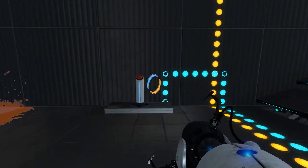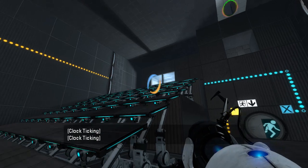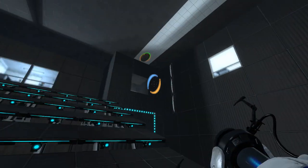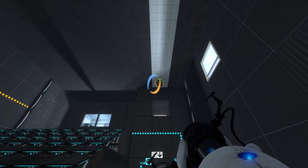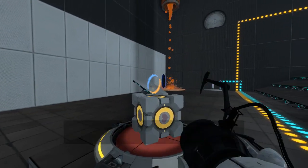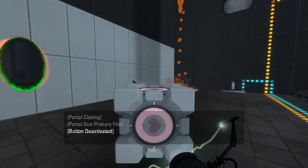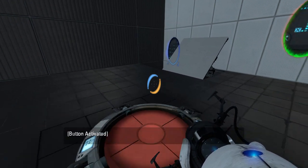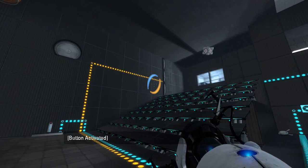And then, without further ado... I need to put the cube up there first. So how are we meant to do that? Maybe I have to stand on the button and launch the cube? That's what I'm going to assume. Hey, what do you know, it works!